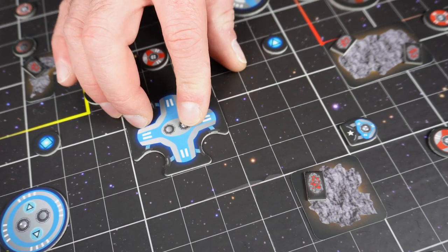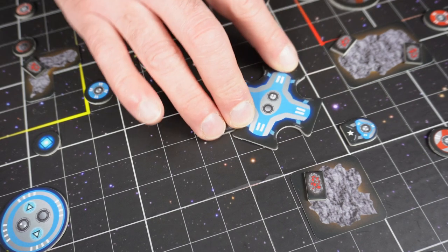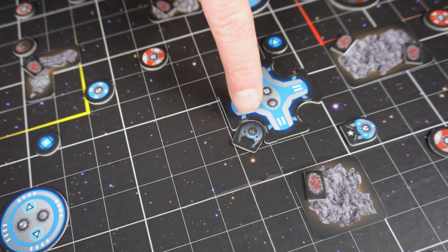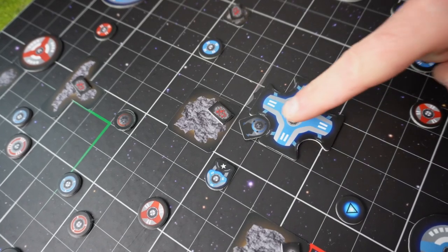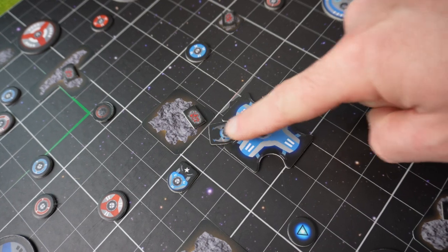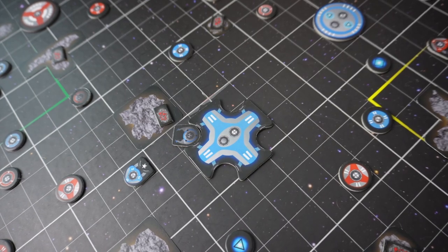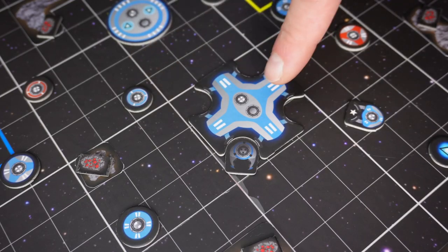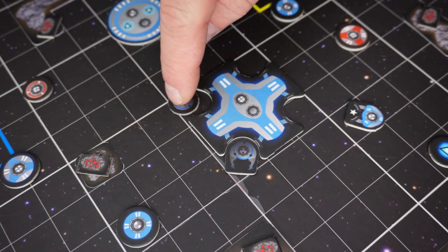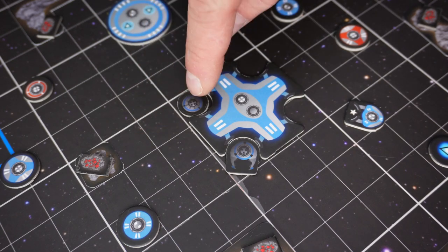Once you have moved your carrier, you are allowed to spin it around 90 or 180 degrees. In this way you can position the saucers you are carrying to get them just where you want. Just remember that there needs to be at least one free space to be able to launch your flying saucer, and you can only detach from a carrier diagonally. When you attach one of your flying saucers to your carrier, they need to be flipped to the neutral side and must also be attached from a diagonal square — they cannot be attached from the sides.